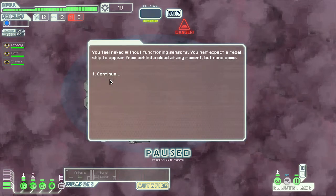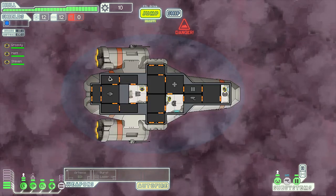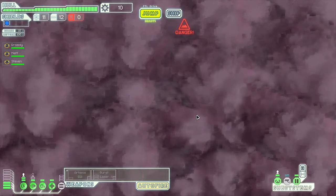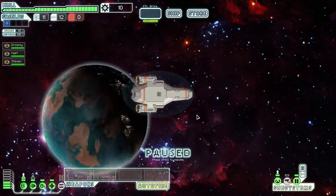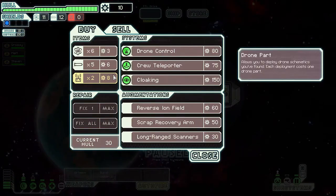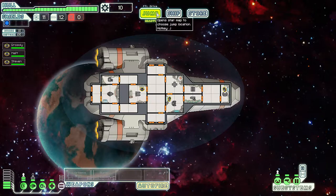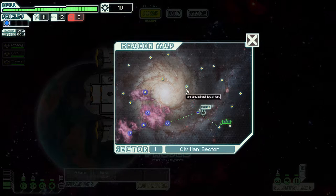Feeling naked - but awesome, we're out of the nebula! We're just flying through this one. I don't want to go to the store just yet. We don't really have any money to buy anything, but we can always come back to the store. Let's head right there.